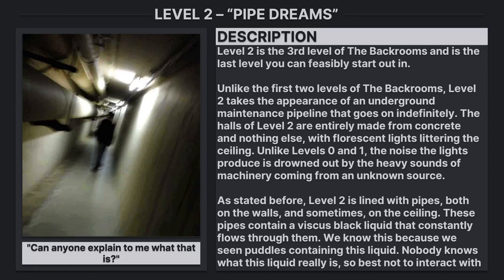The halls of Level 2 are entirely made from concrete and nothing else, with fluorescent lights littering the ceiling. Unlike Level 0 and 1, the noise the lights produce is drowned out by the heavy sounds of machinery coming from an unknown source. Level 2 is lined with pipes, both on the walls and sometimes on the ceiling.